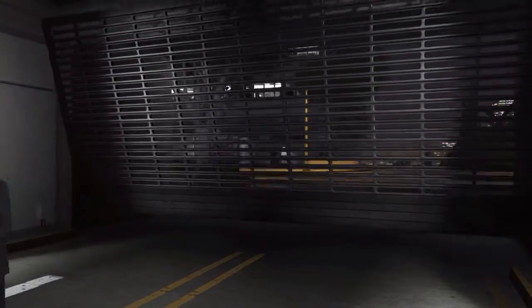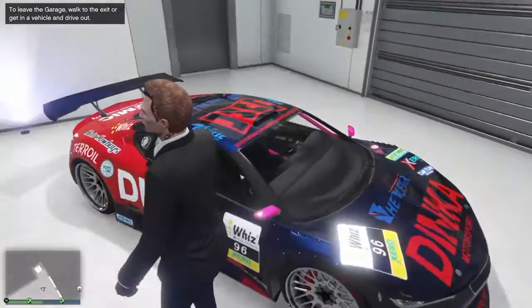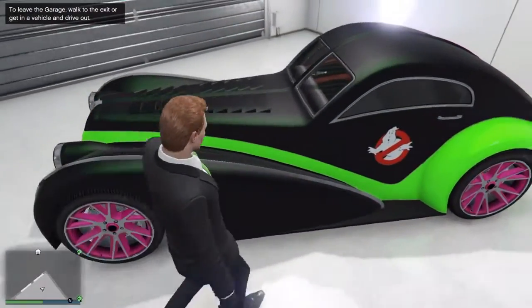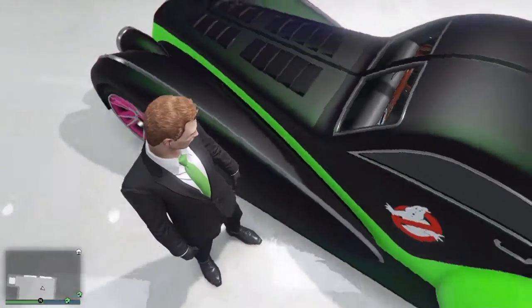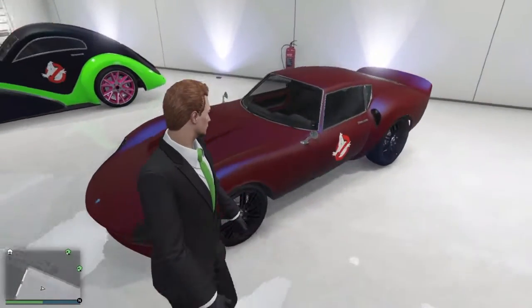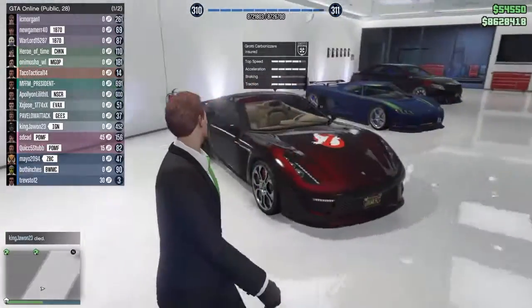Now for the main garage. This first one is the Dinka Jester — it's probably one of my favorite cars in the game. It's all-wheel drive, corners super fast, it's a sports car but it can almost keep up with the supers. This one, the Z-type, reminds me of a Corolla DeVille. Also — who you gonna call? Ghostbusters!